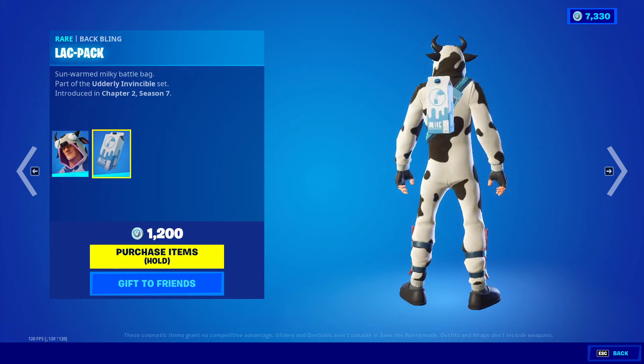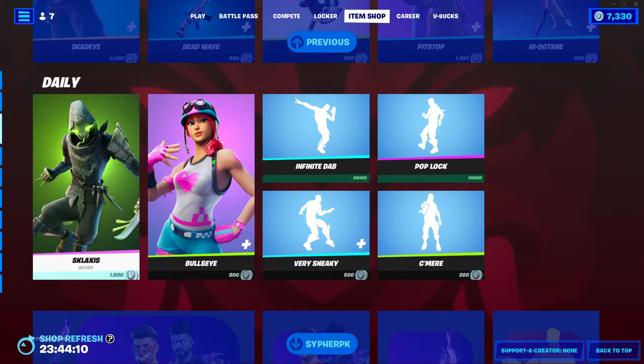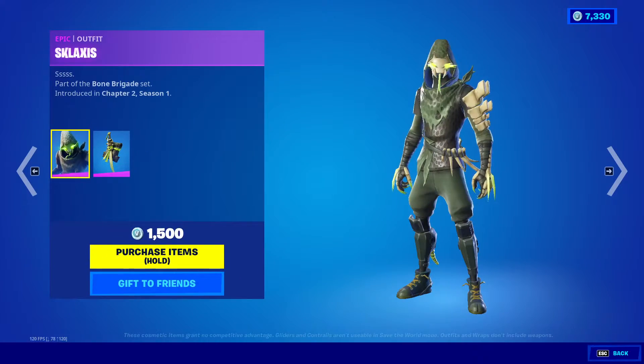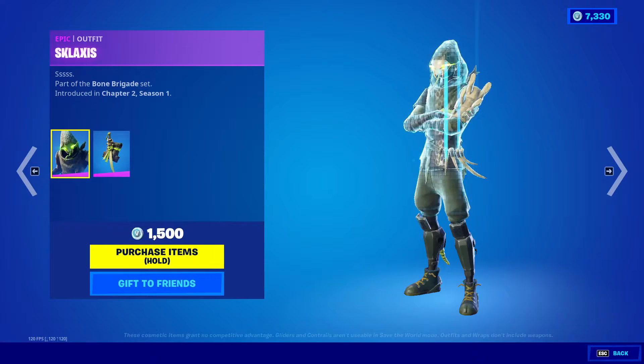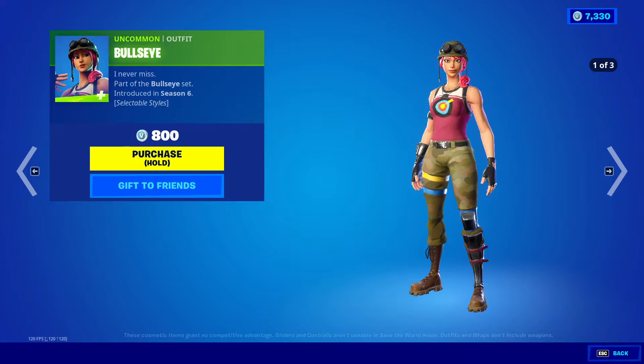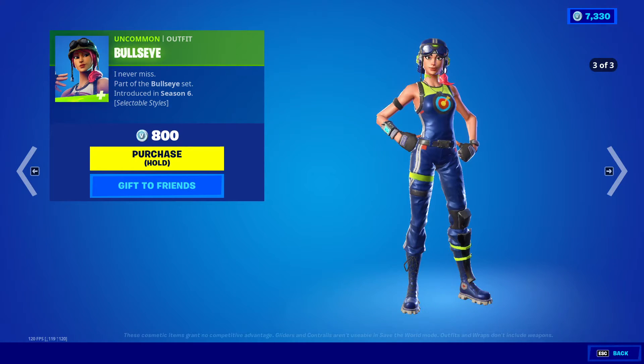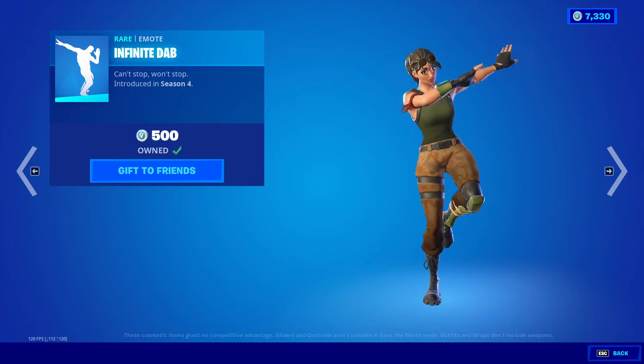Next we got Sklaxis — default Sklaxis — and then Spinal Blade, Bullseye default. Something like that, I don't know, then Bolt, then Bullseye Infinite Dab.